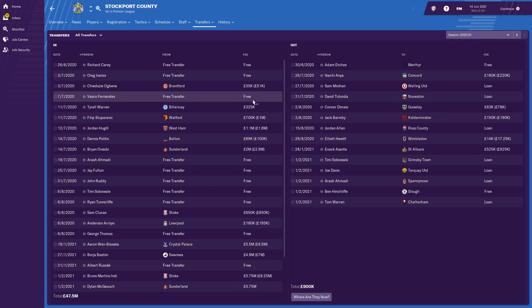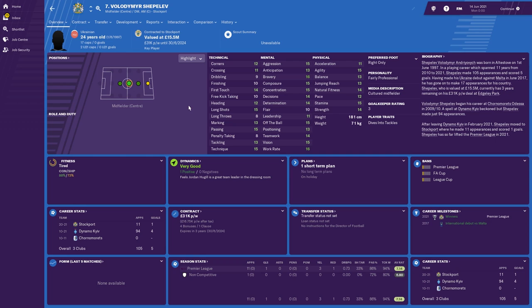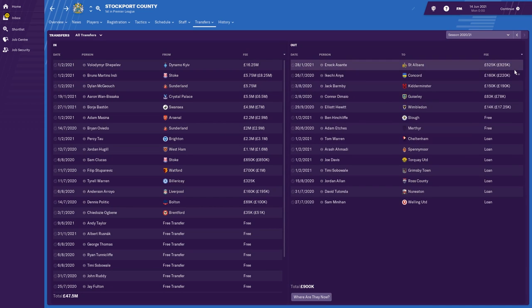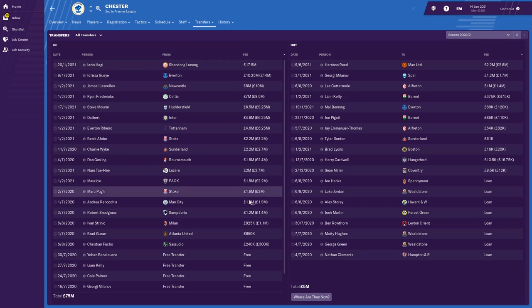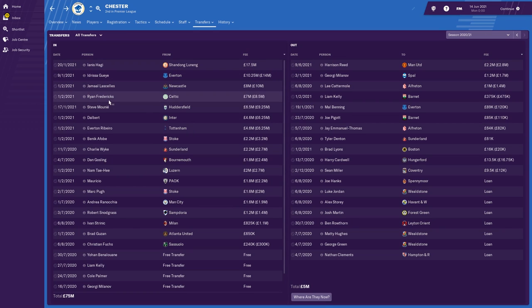Stockport spent £47.5 million and spread it around different positions. Their top signing is a Ukrainian international with 17 caps, and Bruno Martins Indi came in from Stoke. Chester — champions last year — spent £75 million. They've brought in Idrissa Gueye from Everton, Ryan Fredericks from Celtic for £7 million, Mounier from Huddersfield, and a few others to improve the squad as a whole. They finished second again — not a bad season at all. Barnet spent £16.75 million and finished third with 90 points.